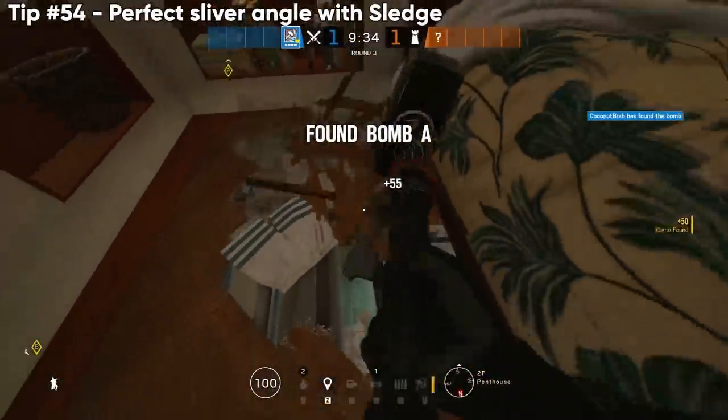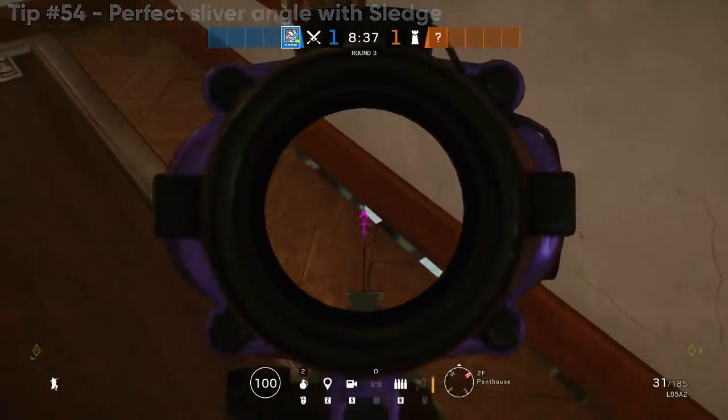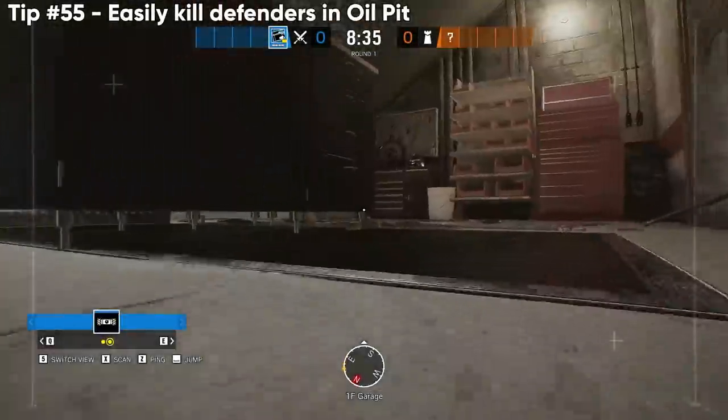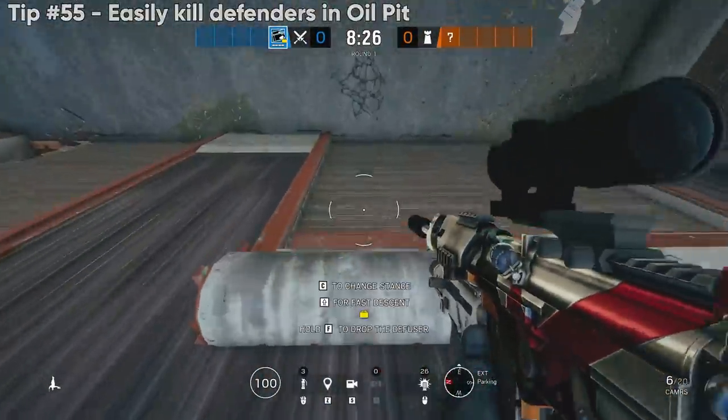A five-second Sledge tip to get a perfect angle down onto people playing in service entrance on Coastline — keep in mind you can get angles through the metal railings really easily, and it's not even hard to see.